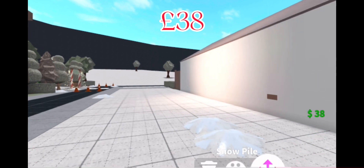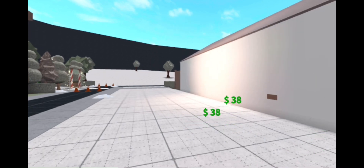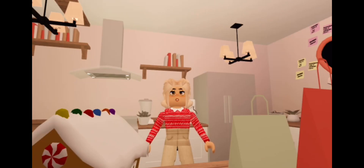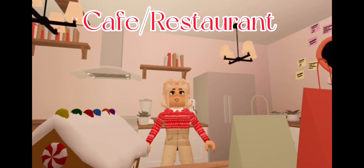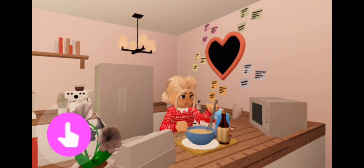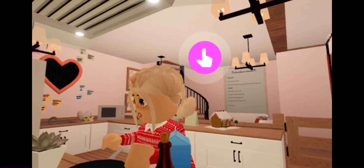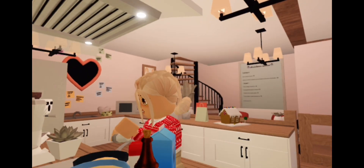If you cover the whole entire plot you might get a lot of money — it would just be great if you covered the entire plot. The next way is to start a café slash restaurant, and you can sell all seasonal items for a lot of money. I'm just baking some reindeer pancakes, and these will be a great item to sell.